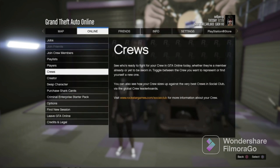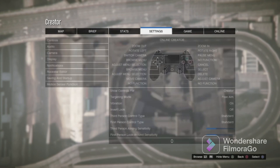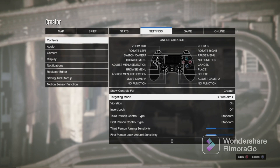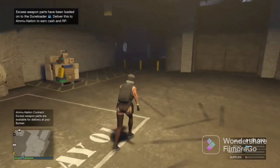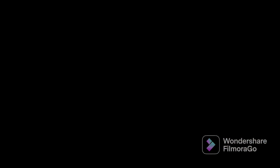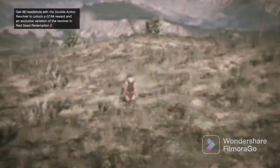Then go to creator by clicking option on your controller. Once you get there, click options one more time to view the map, then put your targeting mode to free aim and create an only invite session. Once you spawn inside the bunker, make your way outside right away and start heading towards your auto shop, which is where the glitch is going to be taking place.